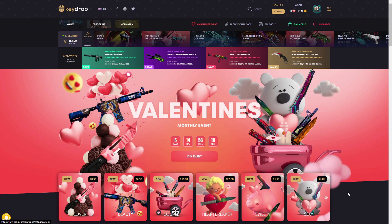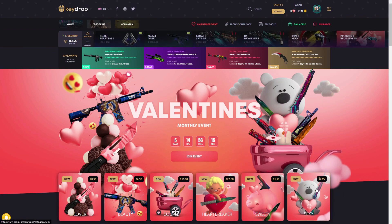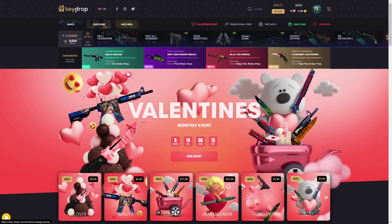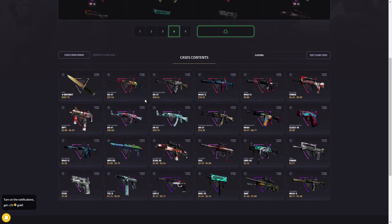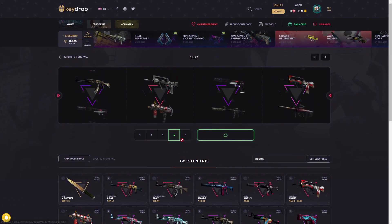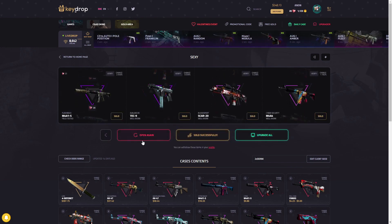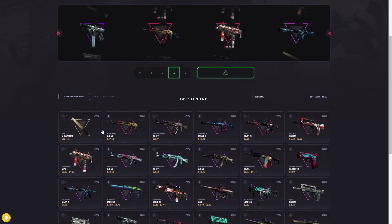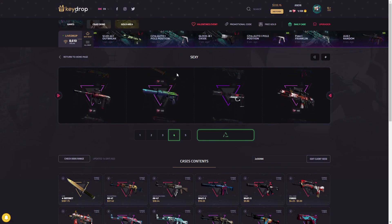I did a lot of really high balance cases this video and that was kind of the goal - just a bunch of Vice cases, and it turned out pretty good. They all paid and I definitely made profit opening them. We'll do some of these cheaper sexy cases now - it's $3 to do one, so $12 to do four. Look at the skins you can pull out of this thing - it's a very slim chance but probably over 1% shot of hitting something pretty crazy. I think it's a 0.10 or 0.16 chance.